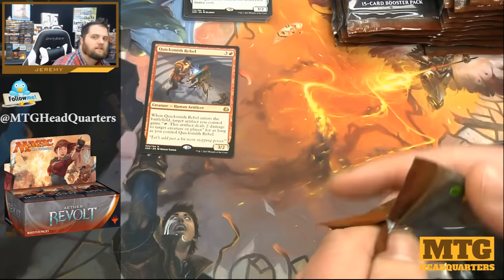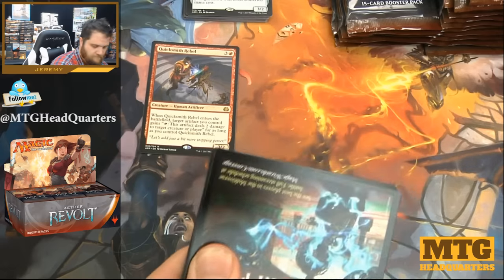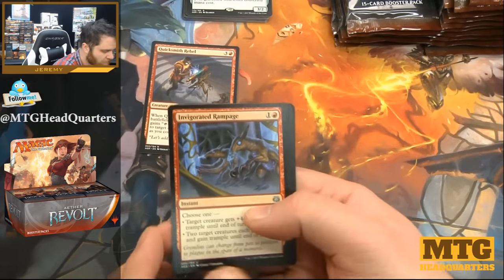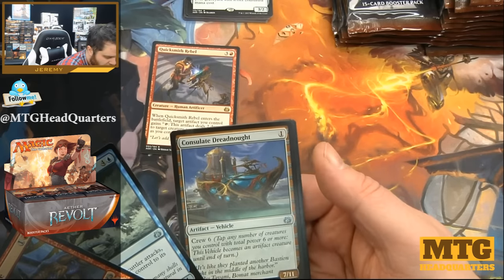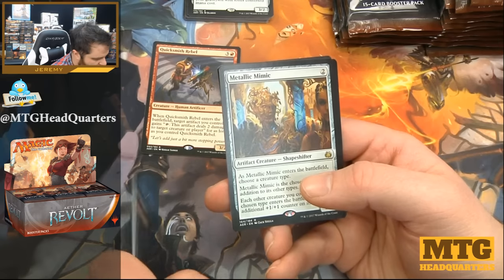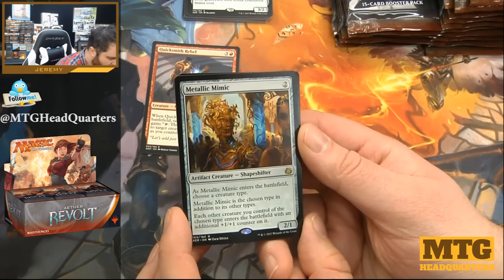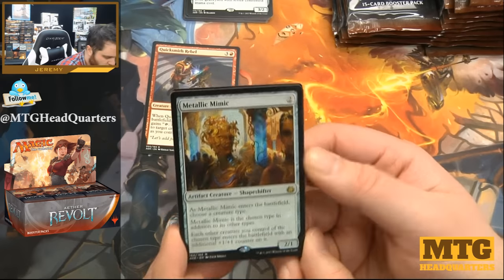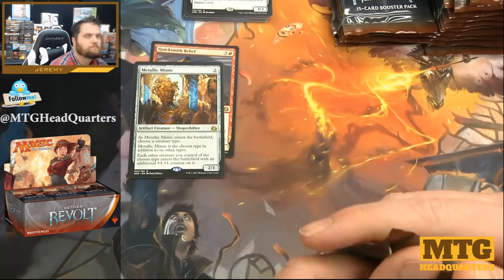Bananas. Certainly there are ways to deal with it, but nonetheless. Invigorated Rampage, Savage Scuttler, Consulate Dreadnought — that's like a one-mana seven-eleven. And a Metallic Mimic — two mana, two-one. As it enters the battlefield, choose a creature type; it is that chosen type in addition to its other types. Each other creature you control of the chosen type enters the battlefield with an additional one-one counter on it. That could get pretty bonkers.